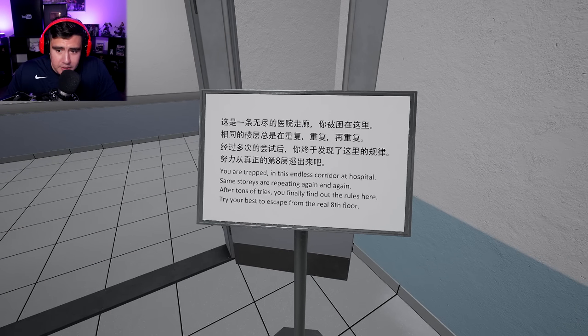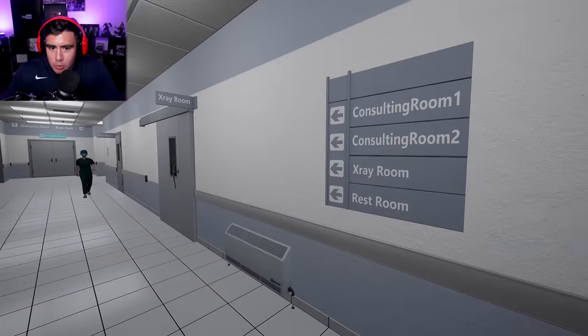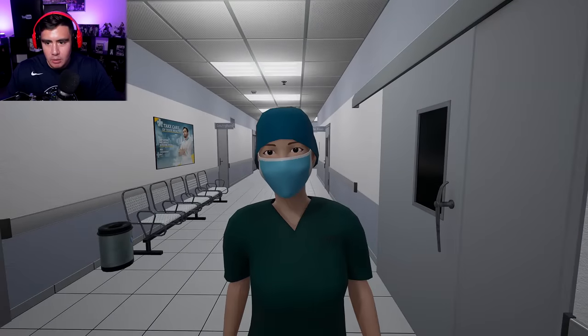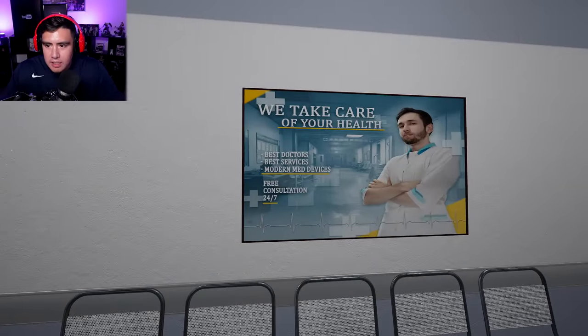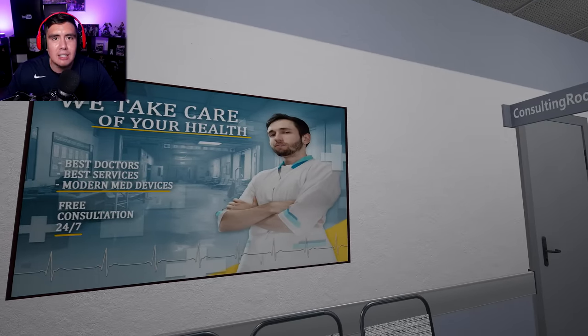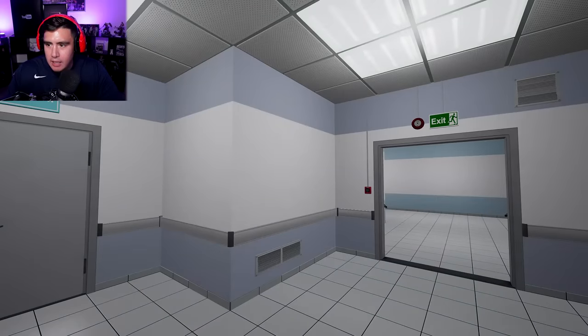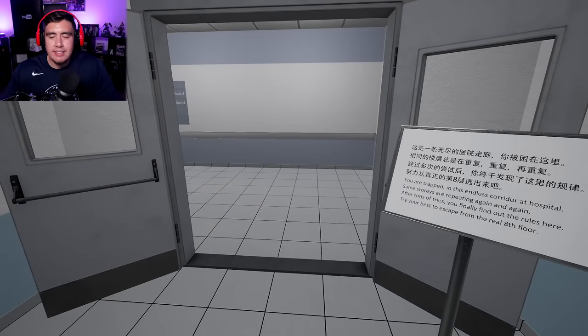Let me read the rules. You are trapped in this endless corridor at a hospital. The same stories are repeating again and again. After tons of tries, you finally find out the rules here. Try your best to escape from the real 8th floor. So we have consulting room 1, consulting room 2, an x-ray room, a restroom, and a nurse with a mask on. Consulting room 1 is on the left, x-ray room is on the right. So this dude looks like the shadiest back alley doctor I've ever seen. I'm assuming that if we notice an anomaly, we just go back the way we came — that's how Exit 8 was.